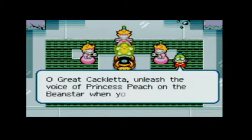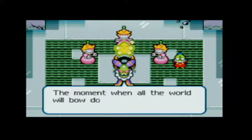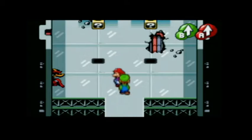Great Cacoletta! Unleash the voice of Princess Peach on the Beanstar when you are wanting to. The moment when all the world will bow down to me has come at last. Oh boy. Let's stop them.